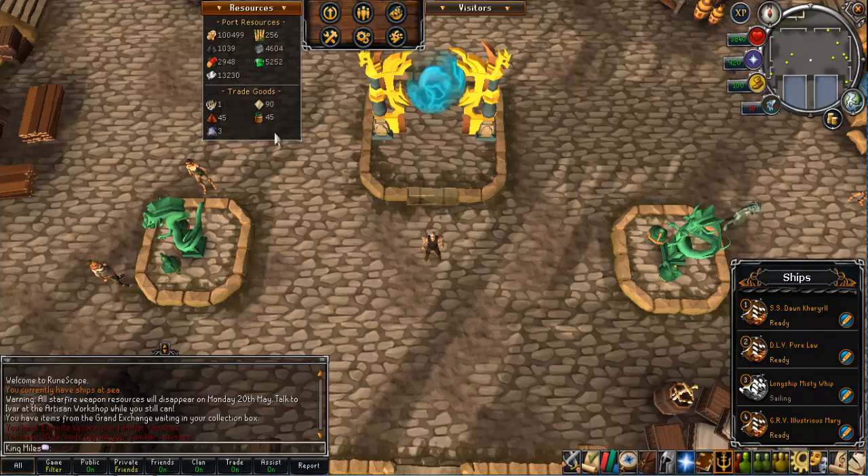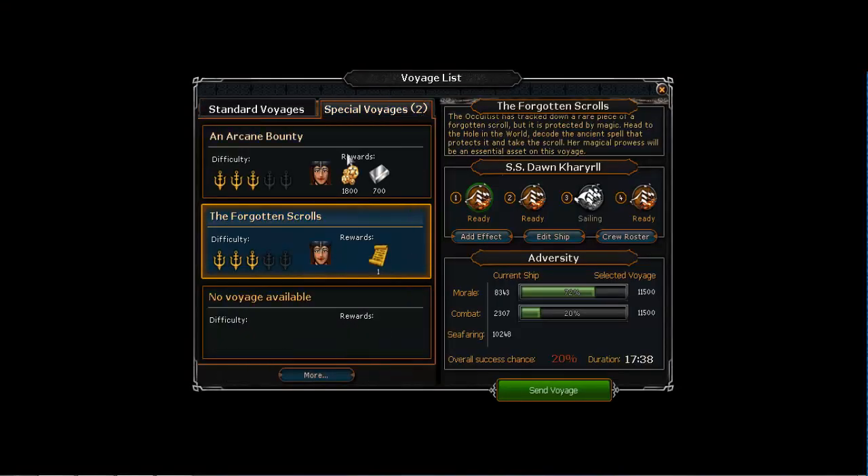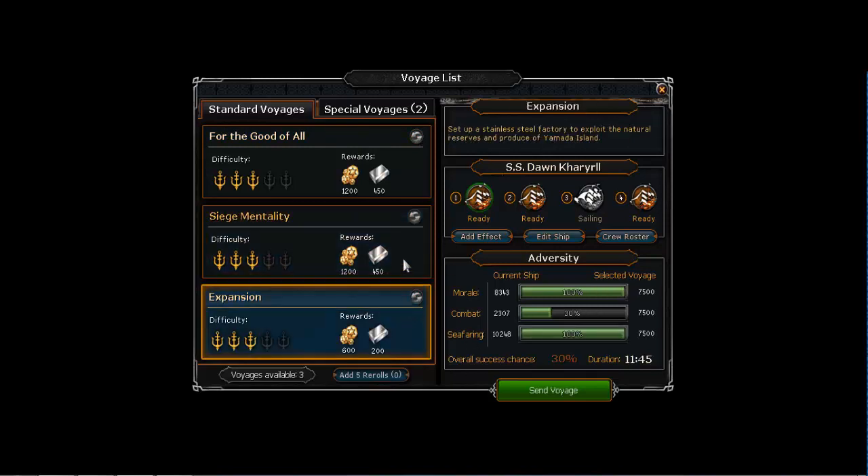You'll quite often get special missions for say five chi globes, five lacquer, five plate, or whatever — sometimes ten. That's how you get trade goods via special missions. You also get them from standard missions. Generally I get one, maybe sometimes two a day. Often you'll get a mission that pops up for ten plates or five plates.